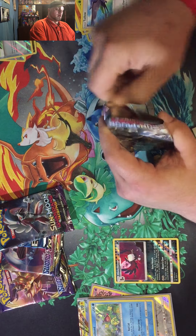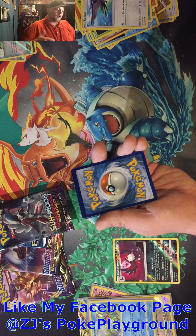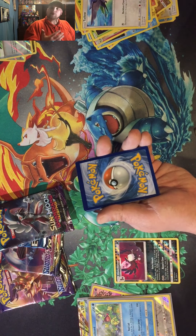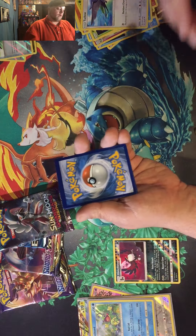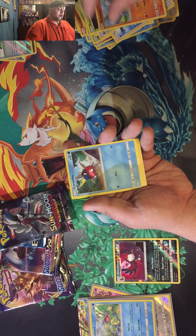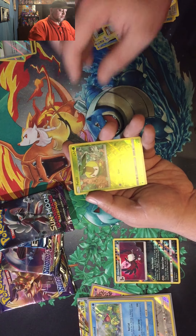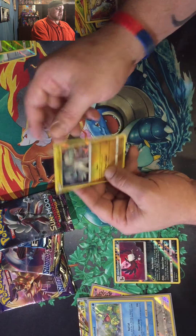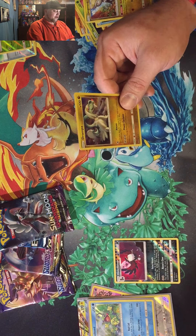Thank you so much for joining me, please smash that like button. Go over to ZJ's Poker Playground, hit the like button on that page - you can get all my bonus stuff and message me directly to let me know what you guys want me to open. I'm going to say water energy - psychic. Slugma, Braviary, Beware, Trapinch, Barboach, Carvanha, Swellow. And it's Rampardos - not the Hyper Rare version but it's still the holographic version. Let's put that over there.